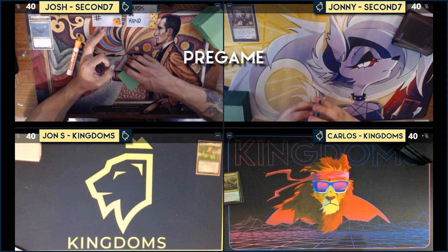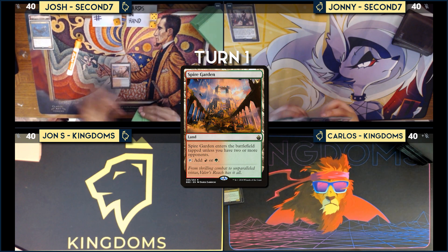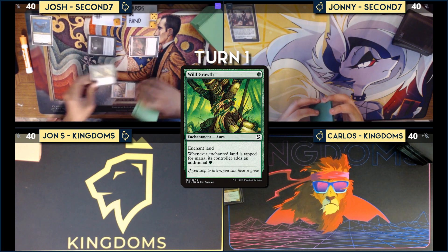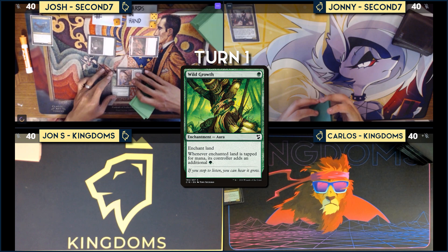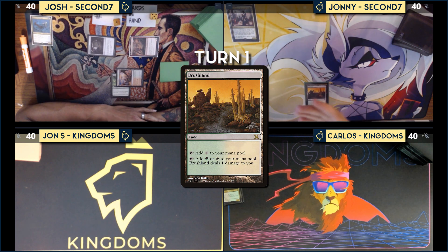And with that, let's play! Pre-game actions — nobody has any. Josh plays Spire Garden as land for turn, casts Rograx, then casts Springleaf Drum and Wild Growth enhancing the Spire Garden, then passes. Johnny plays Brushland and passes. Carlos draws, plays Wooded Foothills, cracks it for a Savannah taking a damage, then passes. John S. plays a Watery Grave tapped and passes.